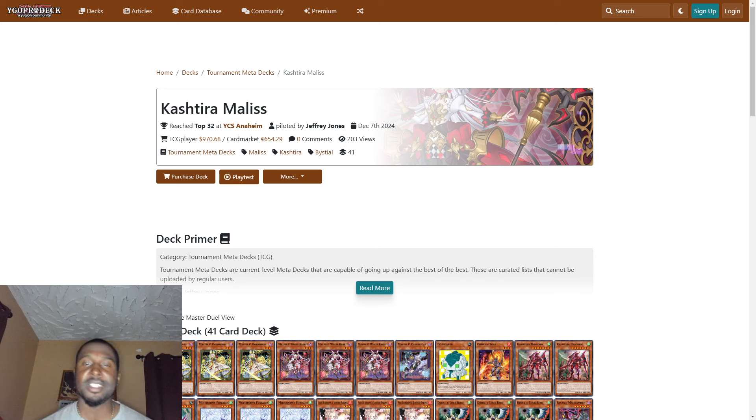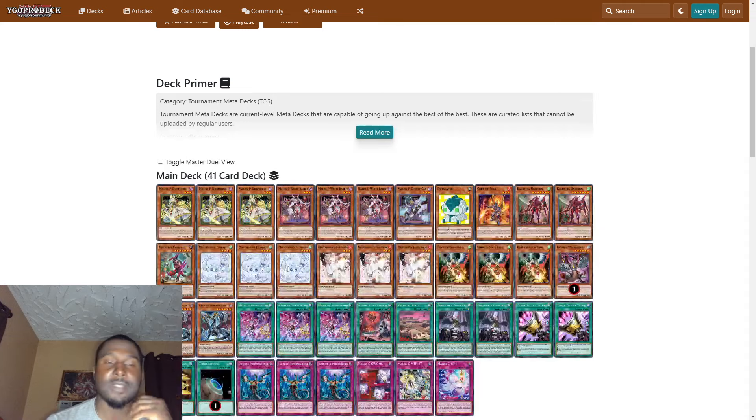Alright, what it is people, we're back with another deck profile. This time we have a top 32 YCS Anaheim Jeffrey Jones Cashtier of Malice deck profile. Make sure y'all like, comment, subscribe, share the videos, and let's get into the deck profile about one of the legends in the game.